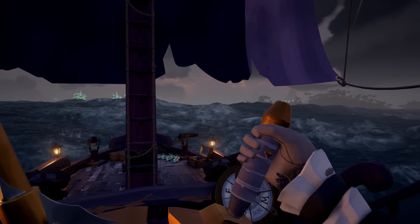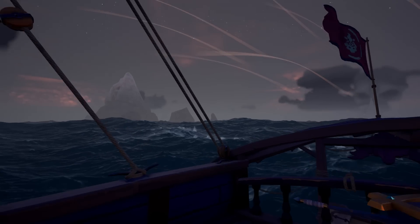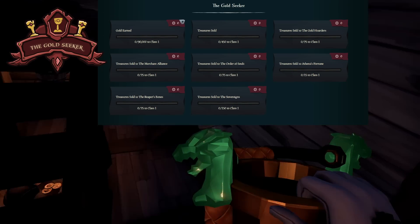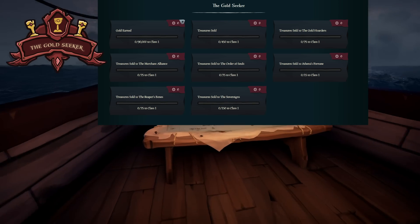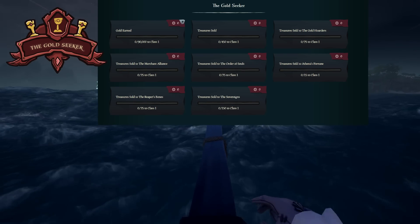Now that's how milestones work and how this whole system works. We're going to go over some tips to help you with each of the categories. If you want to focus on gold seeker, the best way is probably to do Athena's fortune voyages, because treasures sold to Athena's fortune is the easiest one to knock out. So running veil voyages is probably the best for this one.